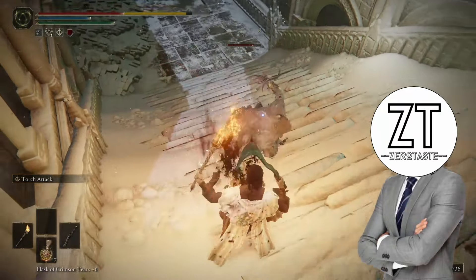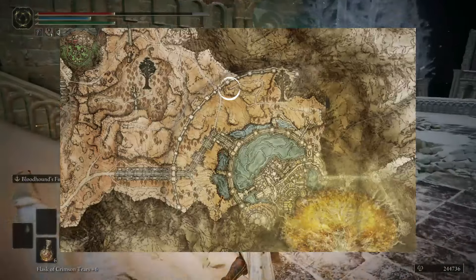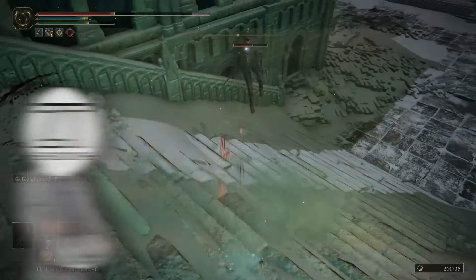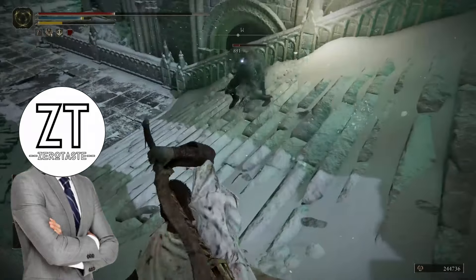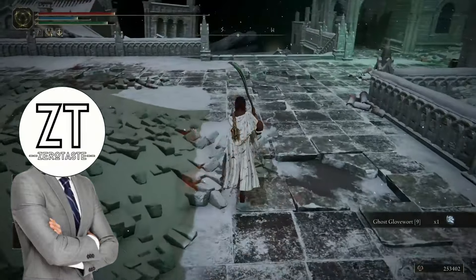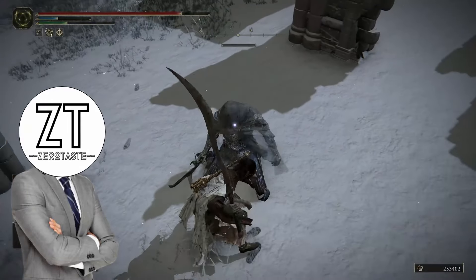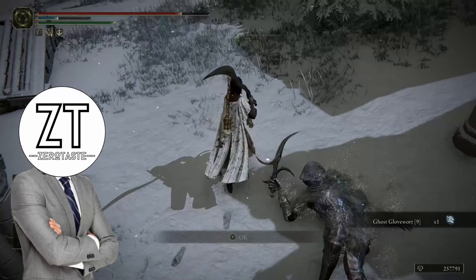And to think that the shattering of the Elden Ring never would have happened if Godwyn had just used one of these as a nightlight. The Sentry's Torch is found on the outskirts of Landell and is bought from the Hermit Merchant. You may think that having to invest 15 points in faith makes this not worth it, but you don't even need to meet the requirements or hold the torch — merely having it in your secondary slot gives you the effect. With the assassins now visible, it's easy enough to kill them, and each drops a Ghost Glovewort 9.